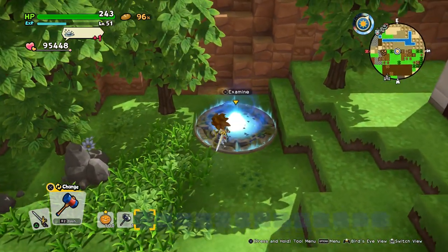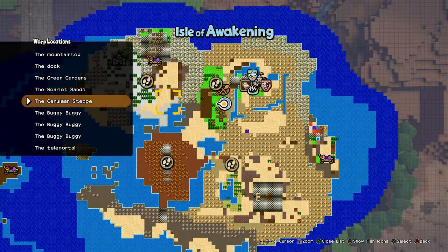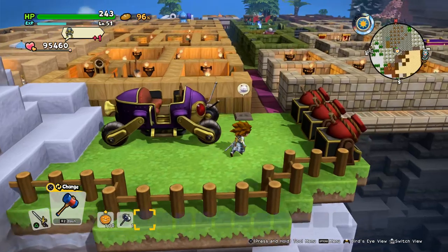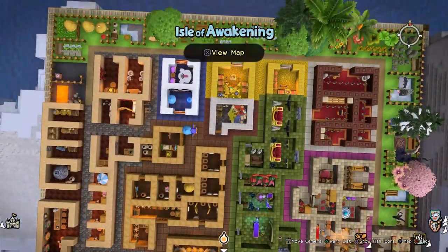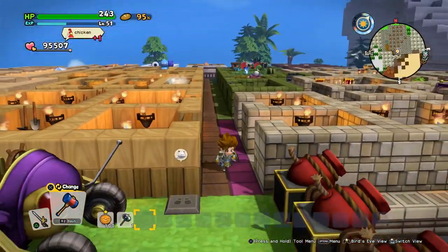When you visit my island, you will land here. What you want to do is go into this menu and then port to the first buggy buggy. There will be something waiting, because I built a bit, as you can see. And this is a blueprint template for all the rooms in Dragon Quest Builders 2.